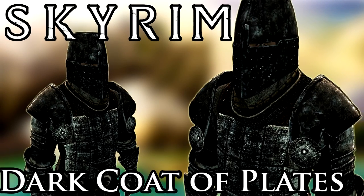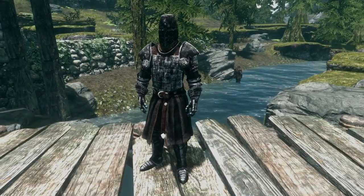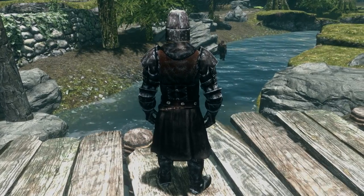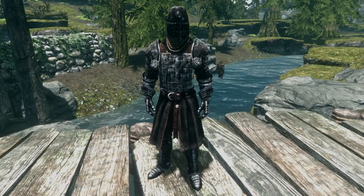Welcome to Bro Jewel, and this time we have the Dark Coat of Plates. This new plated armor has been assembled using different assets from The Witcher 2 and other places to create a completely new set. To get your hands on it in-game you'll need to craft it, which can be done at any forge and found under the steel category. The armor also shares its stats with a vanilla steel armor.